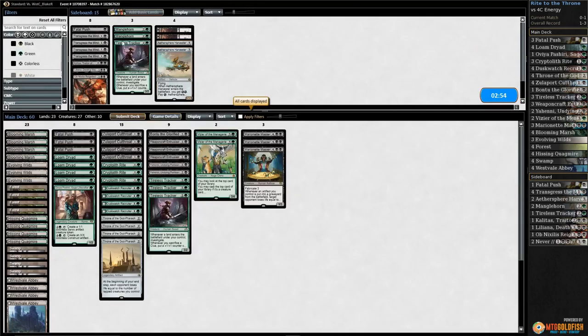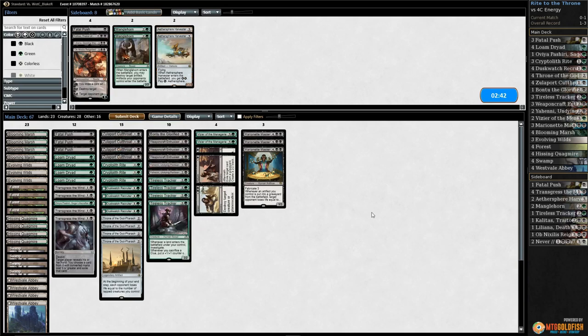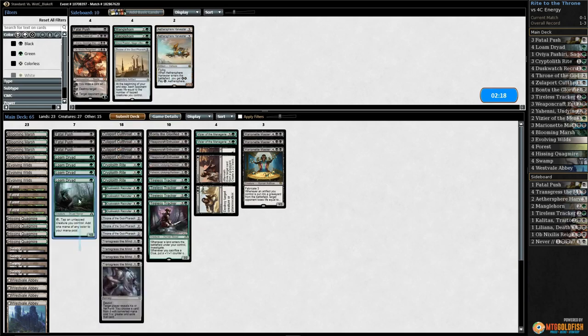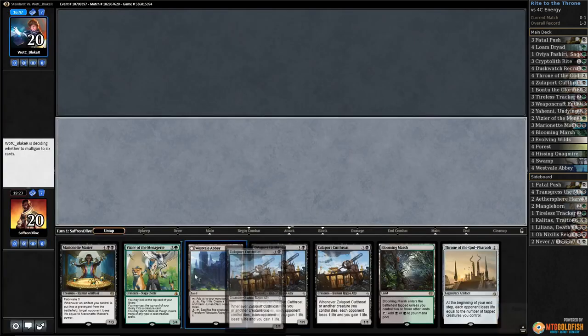Planeswalker city. Probably want Transgresses, want our planeswalker removal, and maybe another Tracker. Go down Avaya, one Throne, and I guess Loam Dryads and a Fatal Push. We gotta just run it like that.